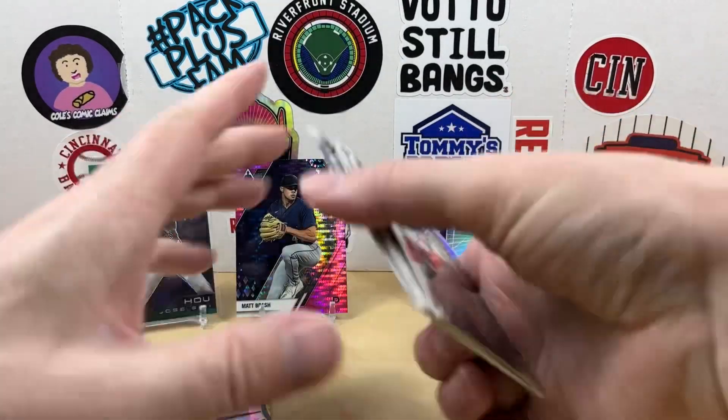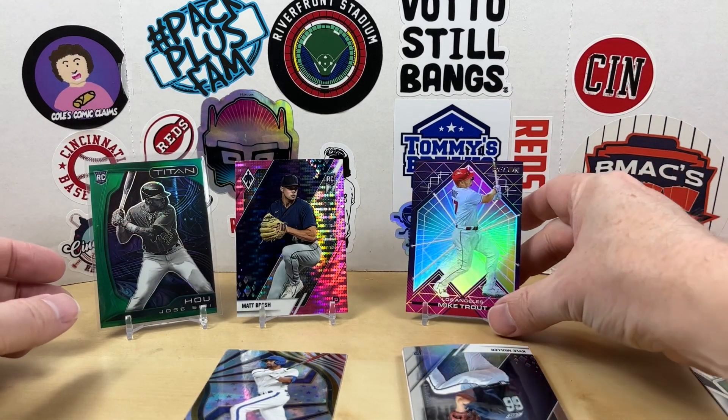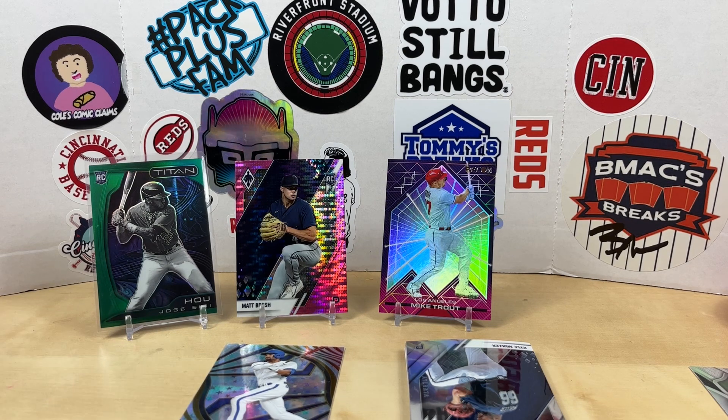Overall not a bad pack. I've seen boxes of these for about 60 to 68 dollars recently, and you get 12 packs at 15 cards per pack — not a bad pickup. We did get a numbered Jose Siri at 75, the Matt Brash purple pulsar, and the Mike Trout Recon. Overall not a bad pack, no huge rookies but still a fun rip. Let me know what you think down in the comments, appreciate you watching, and we'll see you next time — have a good one!